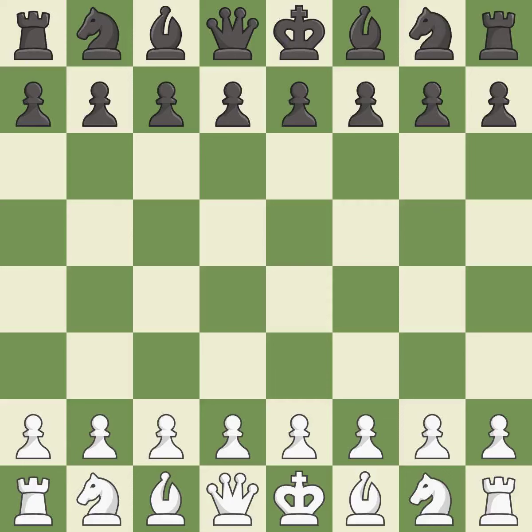English opening, King's English variation, 2.g3. Wild — a chaotic game where both players had many chances to win. That game was pretty competitive. The opening was balanced. That was an incredible middle game by both players. The players battled pretty evenly in the end game.